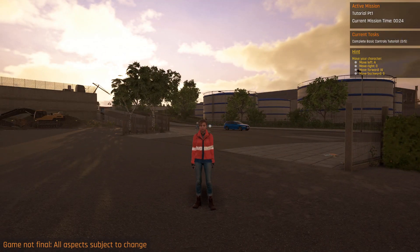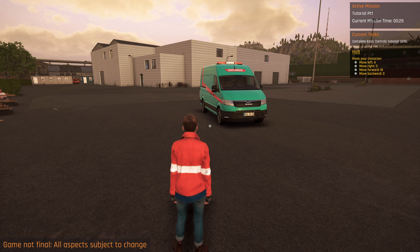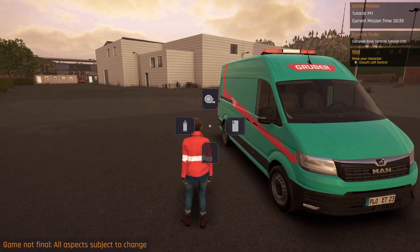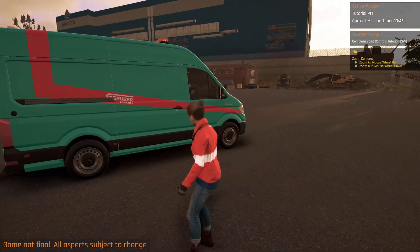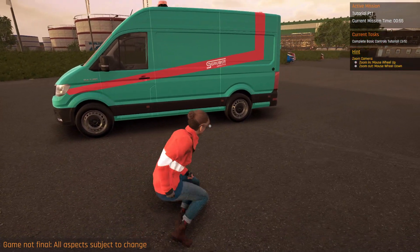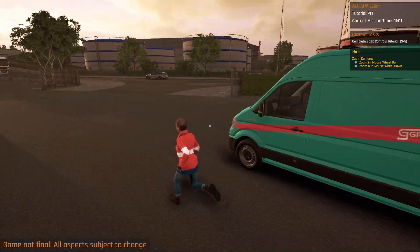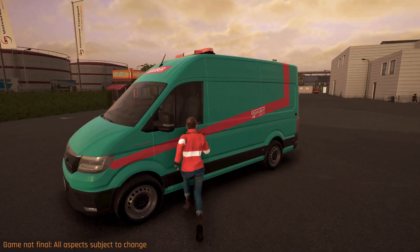We look like we're not old enough to be legally operating heavy machinery! Active mission: complete basic controls tutorial. Oh my god she walks slow. Left to jump, left control — that is odd. Let's check the tires. These two tires — yeah they're inflated. On this side as well, 34 PSI — perfect. Zoom in, okay very good. Let's go ahead and enter our vehicle.